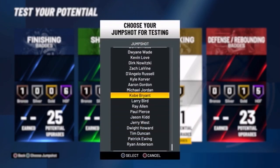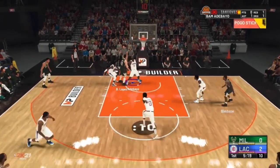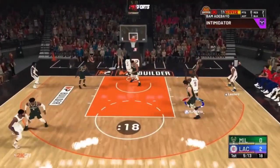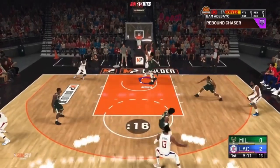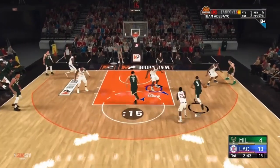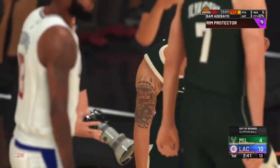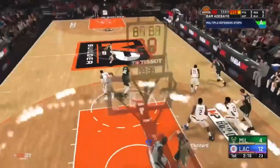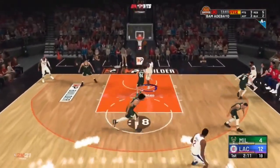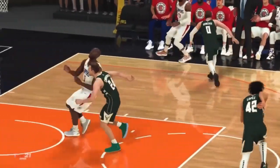Now let's jump straight into the gameplay. Starting off, getting a block right there. I'm not going to show the full gameplay since it's repetitive — same as last year — just a couple of highlights: finishing over a defender, getting a nice easy block on George Hill. Look at this — 70 speed, able to blow by a guard and catch an alley. Who can do that? I love this build.